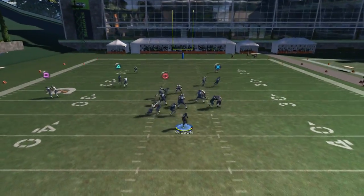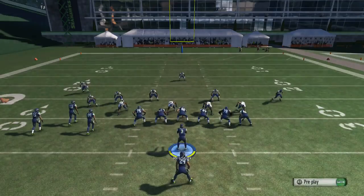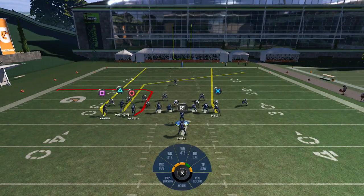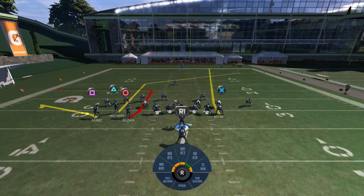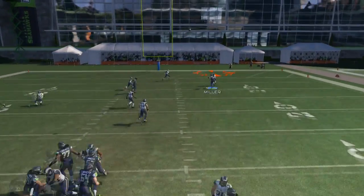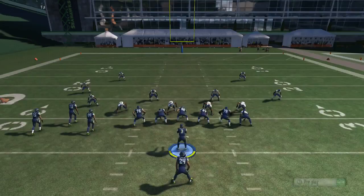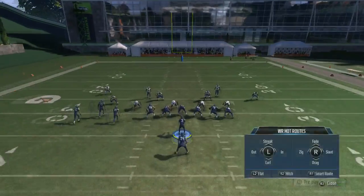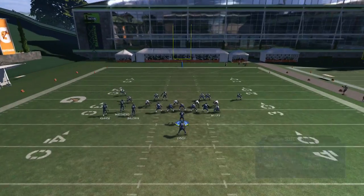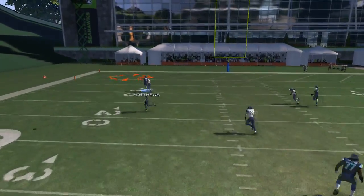Now let's look at when we have zone. You could streak this guy and put him in a fade route, flat route the other guy, and leave it like that. You can throw the fade and go for the catch - you can do that with the tight end too. You've got the tight end and Matthews - I like to put him on a fade. Problem Solved likes to put him on a streak, but you can put a double fade right here. Block the running back and you get a one-on-one with the safety and make the catch.